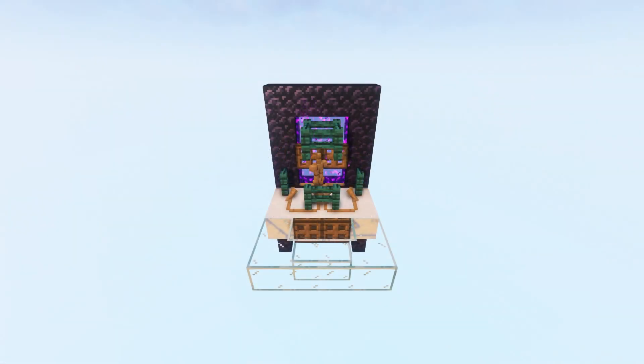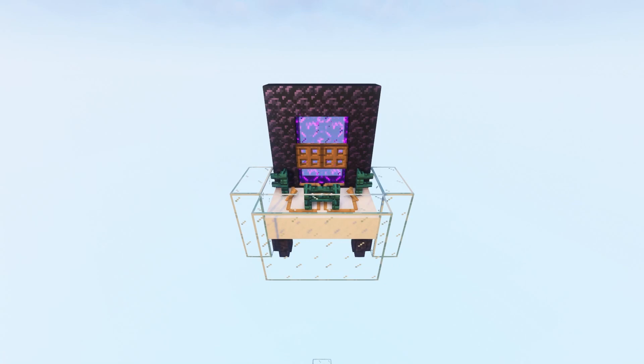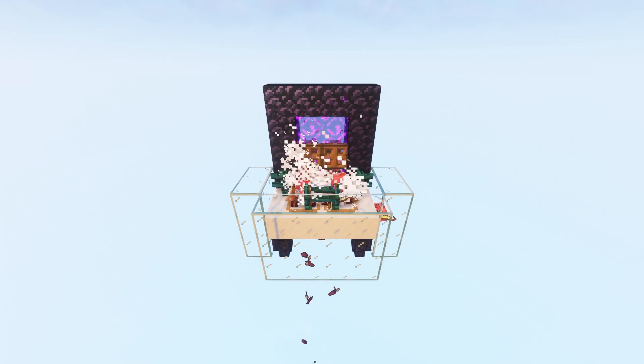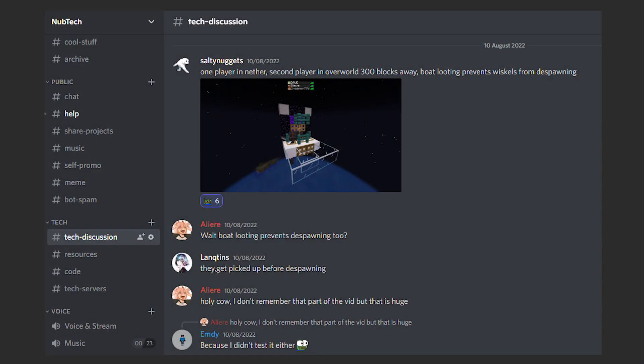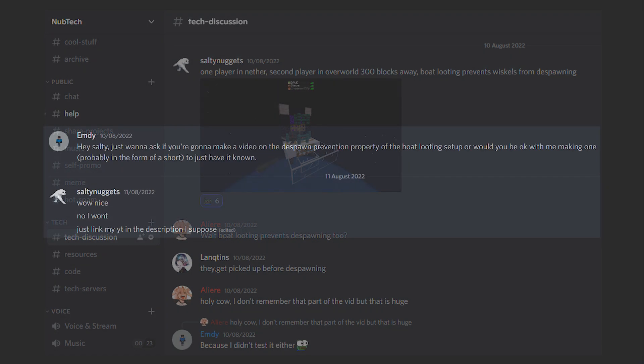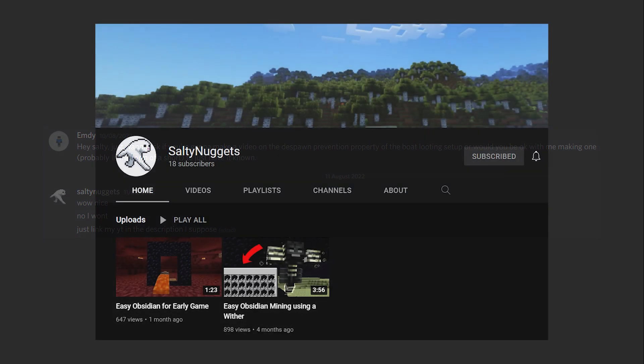Using a slightly tweaked version of my boat looting setup, the mobs that come through the portal instantly get picked up by the boats before they get a chance to despawn. Just keep in mind that you won't get looting or player kill exclusive drops when you use this. So for example, if you have a wither skeleton farm, you won't be able to get drops like skulls and swords. Huge shoutout to Salty Nuggets for bringing this to my attention and letting me put it in a video. Links to his channel will be in the description, go check him out.